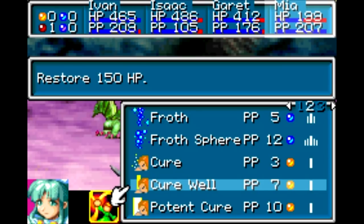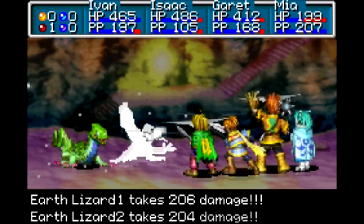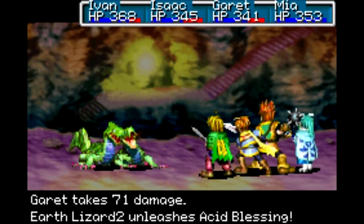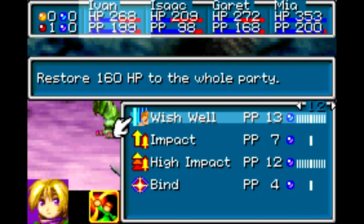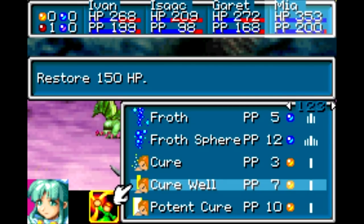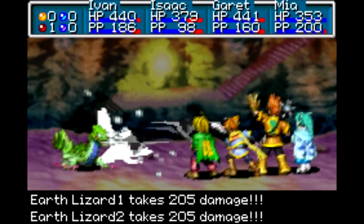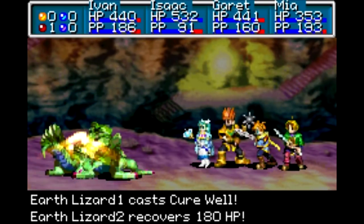Is Cure Well enough? That might not be quite enough, even though she's only lost a little over 150 HP. Because she's a Mercury adept and not Venus, she might not heal herself enough with just Cure Well, so I just wanted to play it extra conservative there. Whoa, holy cow, Isaac has taken a lot of heat. We got Witch Well now for Ivan — that'll really help out a lot. With Witch Well, if you've got one or two healers with that, the enemies will basically never be able to kill you, even with the most powerful multi-targeting synergies in the game.